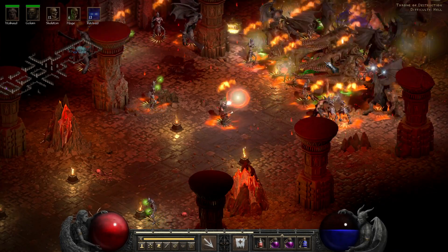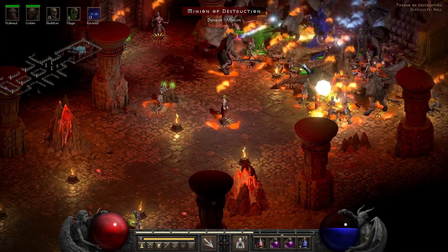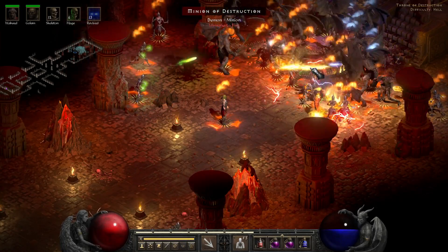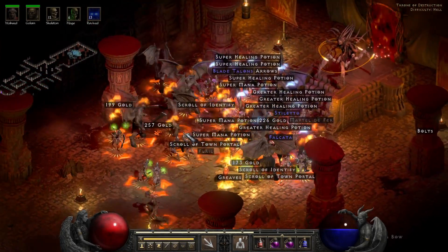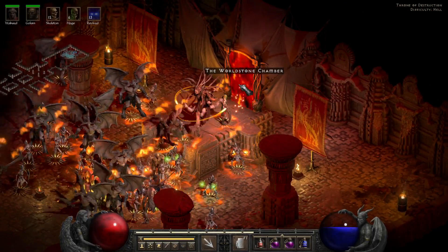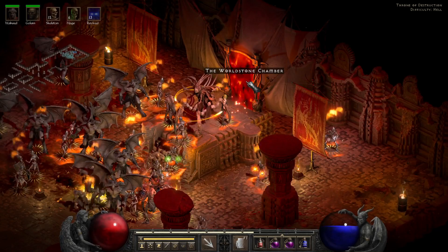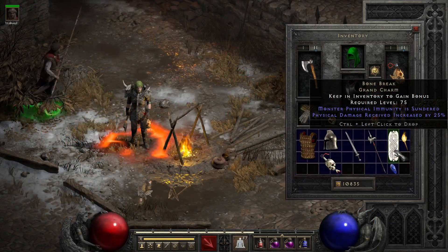This is due to two reasons: one being that your strongest minions are going to be physical damage, and yes, they do benefit from Sundered. The other reason is that in the overwhelming majority of situations, Amplify Damage will do more for Corpse Explosion as well than Lower Resist ever will, due to Lower Resist having a 70% cap — and this is even before the one-fifth reduction.